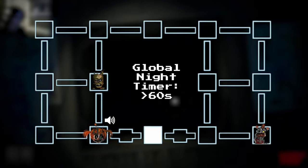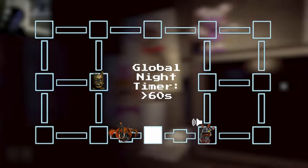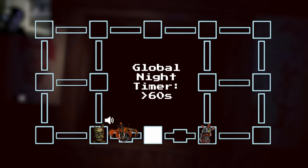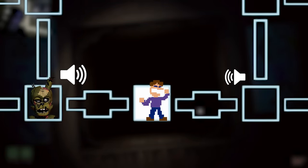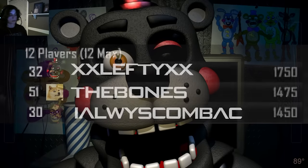In addition to these vent sounds, Molten Freddy, Scraptrap, and Scrap Baby will also play voice lines upon entering an adjacent room after one minute into the night. These voice lines don't pan, so it doesn't indicate where they are in the vents, but it at least lets you know that they're close. Lefty is, once again, left out and has no voice lines.